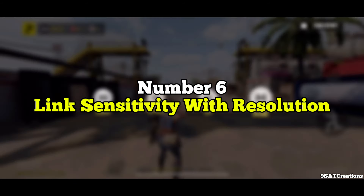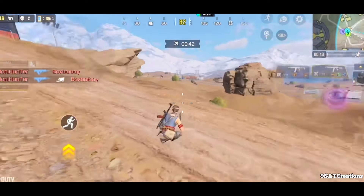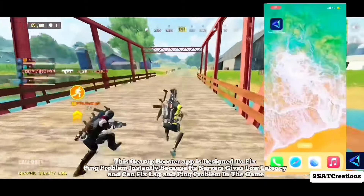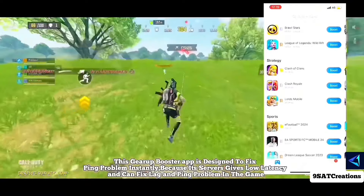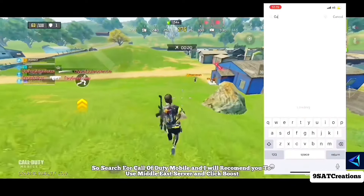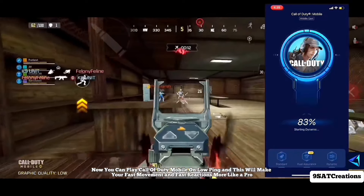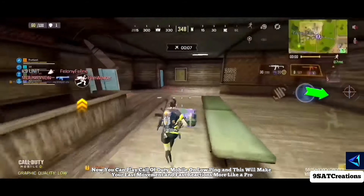Now, before going to the next setting — many players are facing high ping and FPS drops in the game. I have a solution for it. Check the link in the description and install the GearUP Booster app, which is designed to fix ping problems instantly because its servers give low latency and can fix lag and ping problems. Search for Call of Duty Mobile, and I recommend using the Middle East server and clicking boost. Now you can play on low ping, and this will make your fast movement and reactions more like a pro.